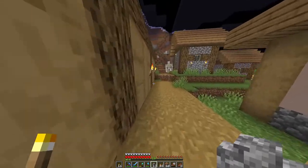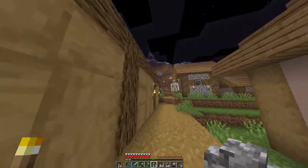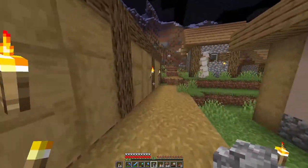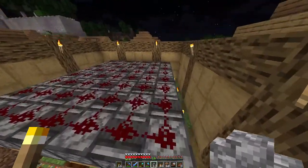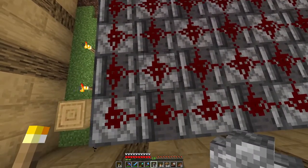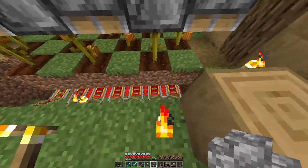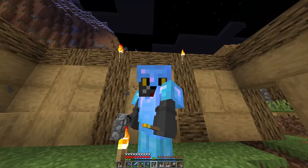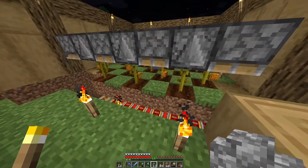The next one I've done is a pumpkin farm. This building here has been built just to cover it up — it doesn't have a roof yet and I'm not finished with it. It's very temporary. In here we have a pumpkin farm with observers all observing downwards, piston blocks pointing downwards, and redstone dust over the entire thing. Now what happens is — oh, it's broken. This is probably why you shouldn't take redstone lessons from me. Anyway, when it's working, that happens.